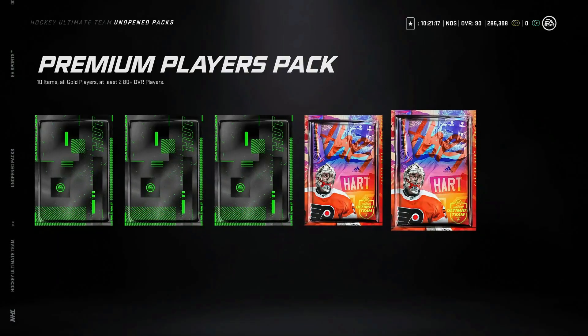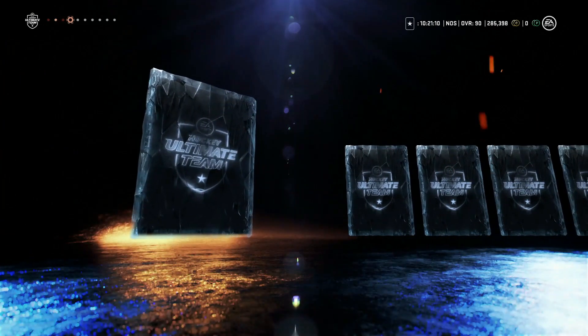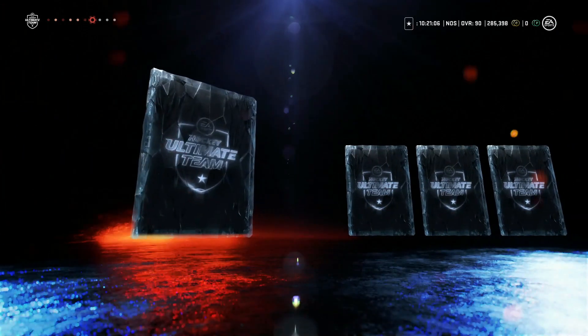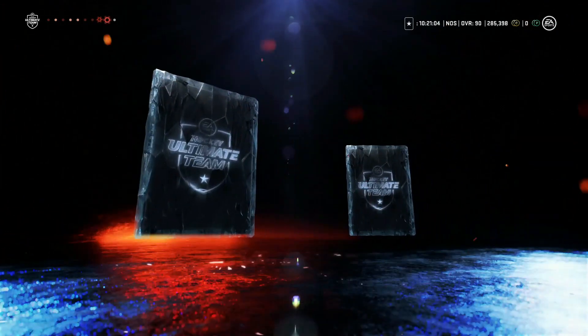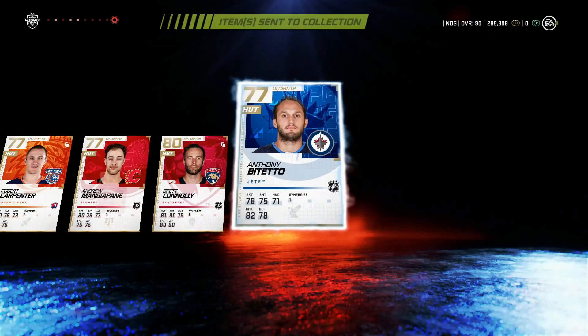Moving to the next pack. I'm okay getting gold cards since I can turn those into collectibles. We got Craig Anderson and Jake De Brusk — a few 80-pluses but nothing exciting. These ones are probably going to be all 70s. Yeah, nothing there.